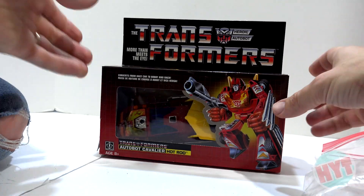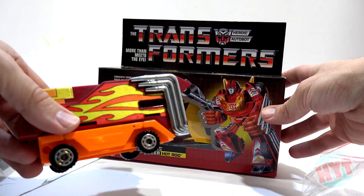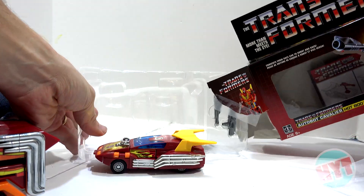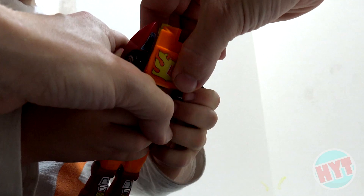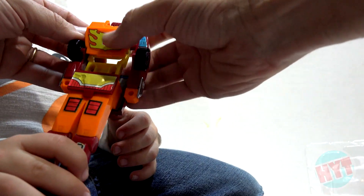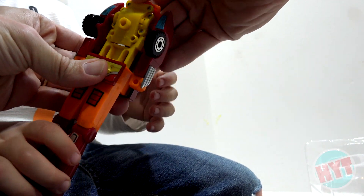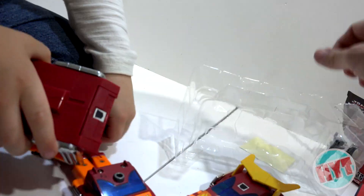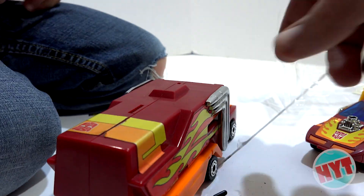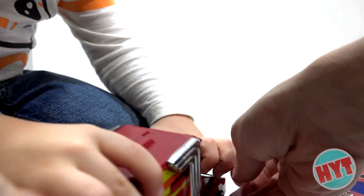Now we get to open this guy. This is back when he was a kid, before he got the Matrix of Leadership. Almost got it — gotta flip this over first. A little sticky, so I gotta flip that first, then push those in. And now you can put the shield of destiny — there you go, that can go on there and then it'll slide right in. See? Just like this. Look at him!